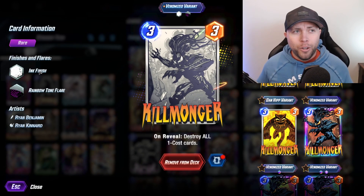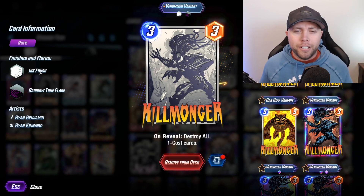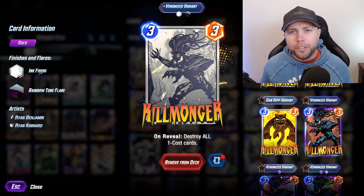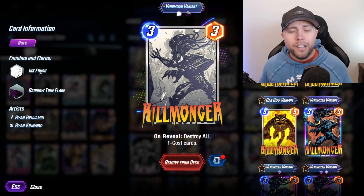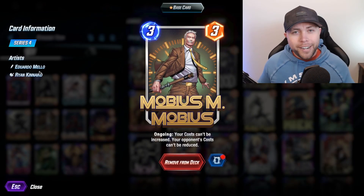Our next tech card is Killmonger, who also has some value against Destroy — because if they have priority going into the final turn and they're going to play a massive Deadpool, you can get rid of that with your Killmonger. But this is mainly for your Thanos matchups: if you're able to get Killmonger down before they get their Caiera, you can just erase away all of their Stones. It's a huge swing in that matchup.